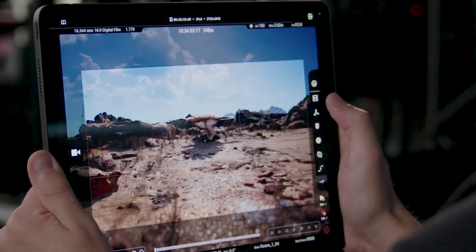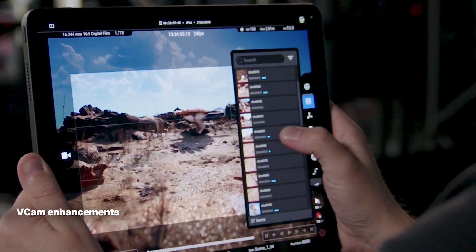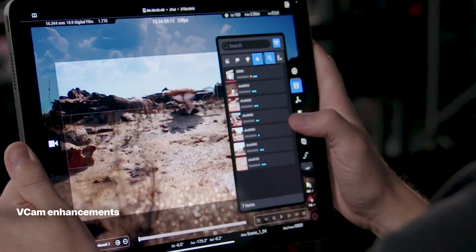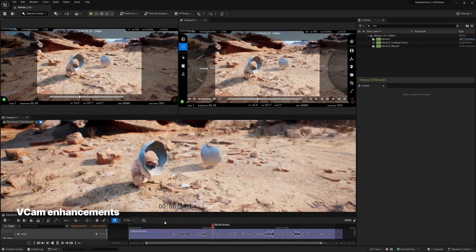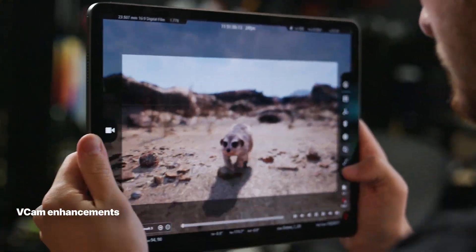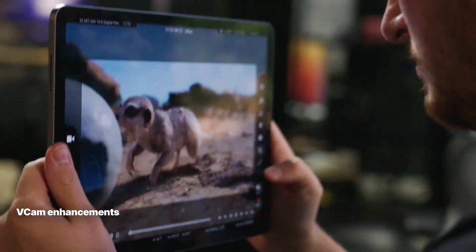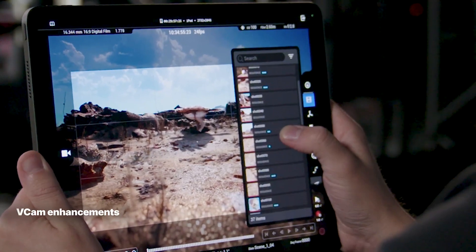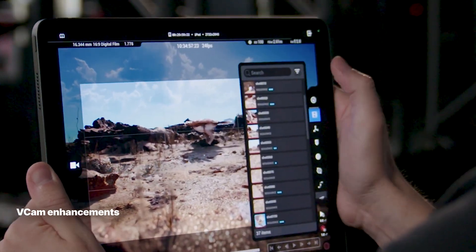Unreal Engine 5.3 also enhances your virtual cinematography experience. You can now effortlessly browse takes directly on your iPad for review or re-recording, stream different outputs to team members simultaneously to enhance collaboration, and capture fast-paced action by recording at a slower frame rate — ensuring you never miss a moment of dynamic visual storytelling.